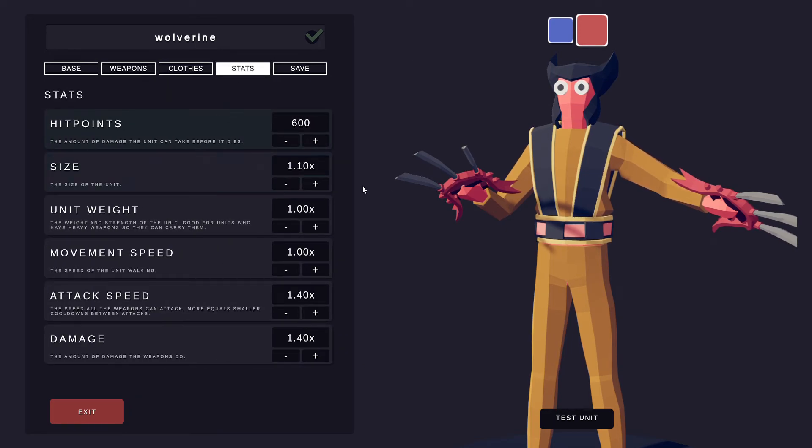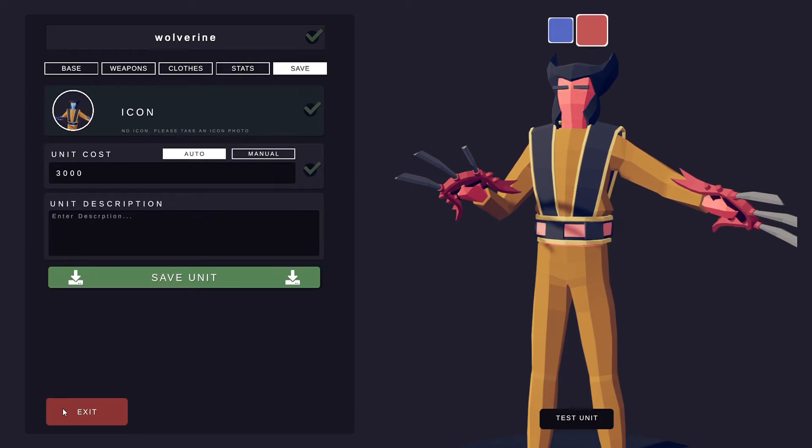For the hit points do 600, 1.10 for his size, weight keep it the same, movement speed keep it the same, attack speed 1.40, and his damage 1.40 as well. Then you're going to take his picture and do all that.